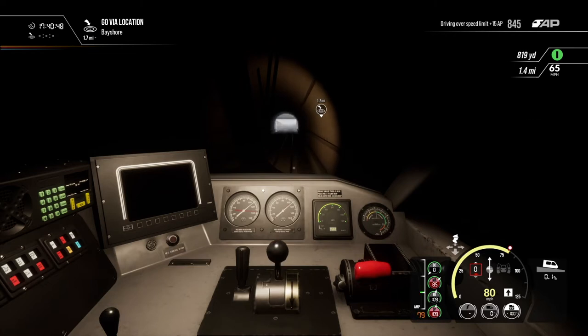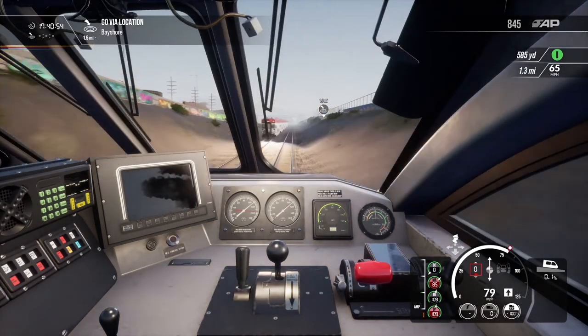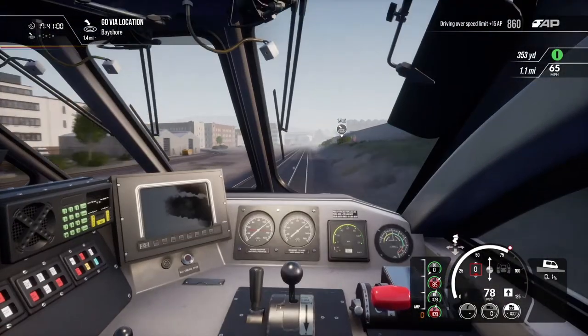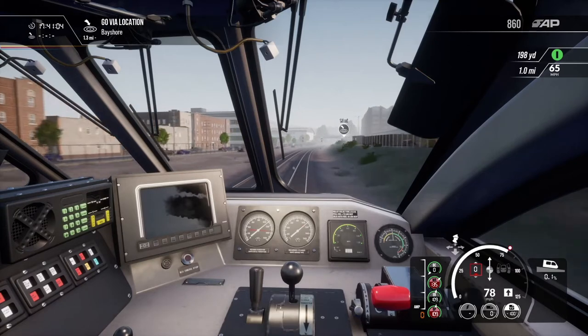We're heading slightly downhill so I think we can afford to notch into neutral and just allow it to cruise. There's another Baby Bullet that just went flying by. This is an add-on DLC, so if you've got Train Sim World 2, not only would you need access to Peninsula Corridor as a route, but you'd also need to buy the DLC on top of that to drive this train.